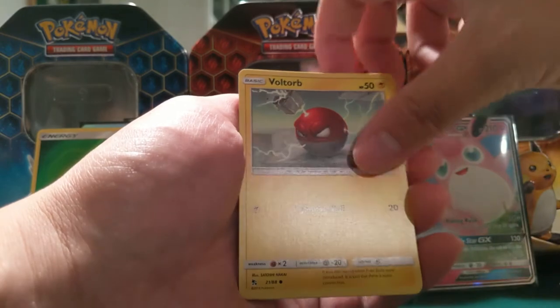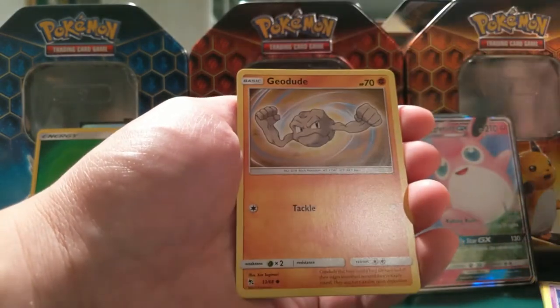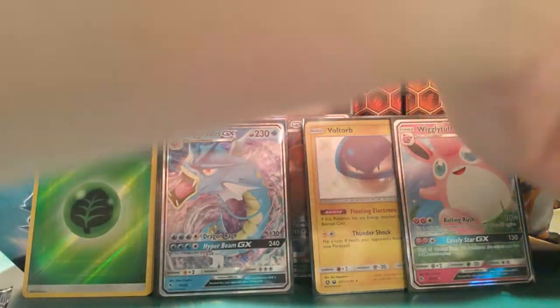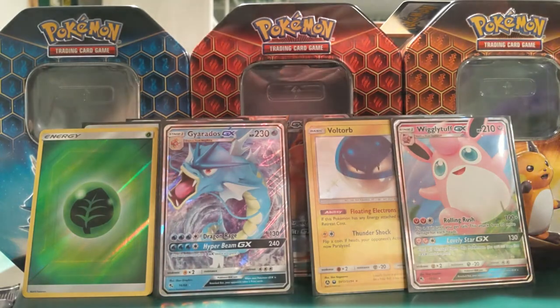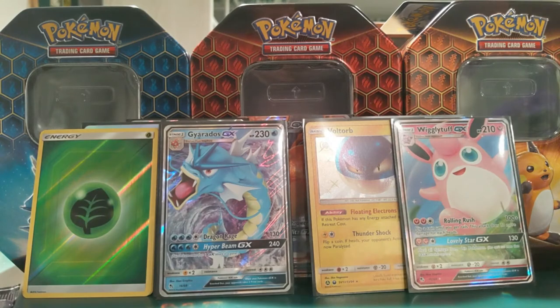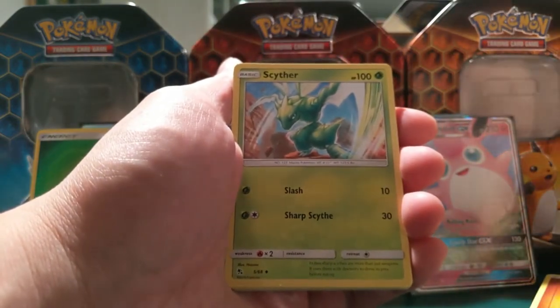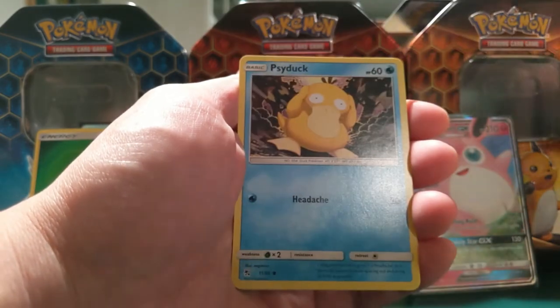Alright, we've got three packs left. Geodude, Jynx, Arbuck, and then a Reverse Lapras. Sorry for this awkward opening — come Monday we'll be back on track in a regular setup and have plenty more of these tins to open for you guys.